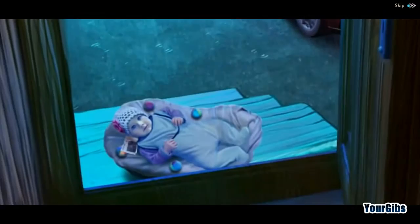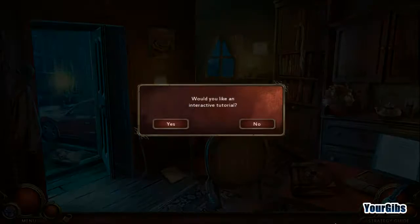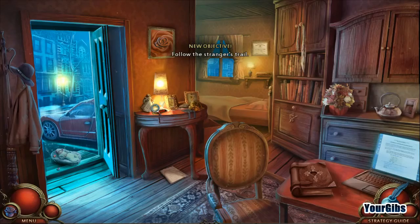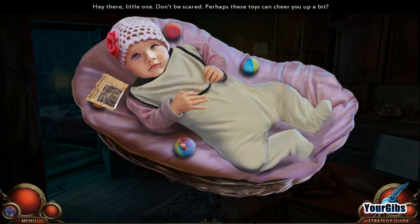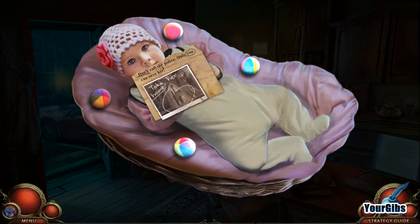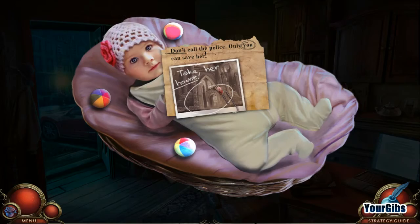Hey, get back here. Oh, it's so adorable. Would you like an interactive tutorial? I don't think so. Alright, so we have to follow the stranger's trail. Let's go ahead and get that baby out of the rain. Here's a toy ball for you. Oh, it's a girl, sorry. Darling. Squeaky, squeaky, squeak. Don't call the police or you can save her. Take her home. Okay, that's what's going to get me. There you go, all better now. Let's get you home.